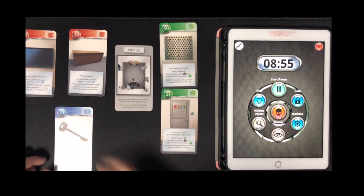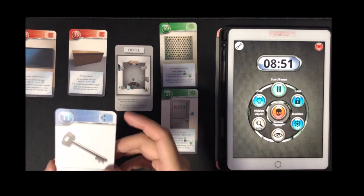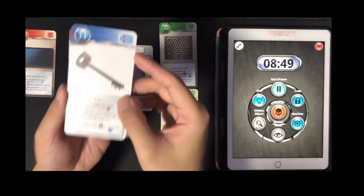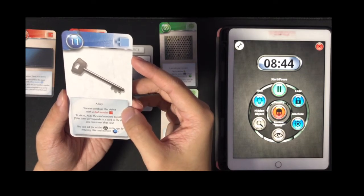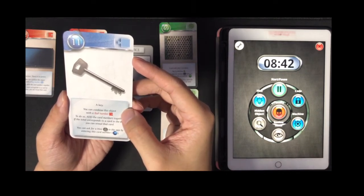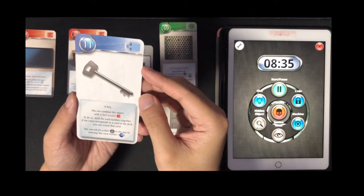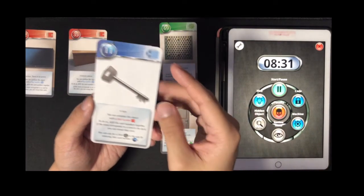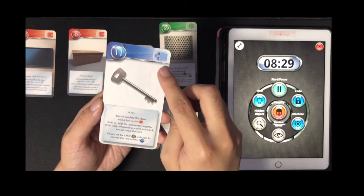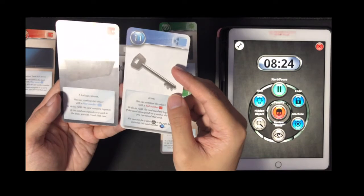Let's go through all the cards. Card 11 — that's a key. You can combine this object with a red number. To do so, add the card numbers together. If the total corresponds to a card in the deck, you can view that card. We can ask for a hint by entering this card number, but we will not be doing that. So blue — combine with a red card, probably this one.